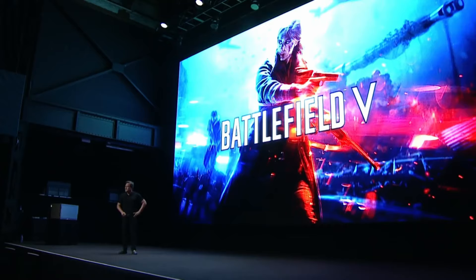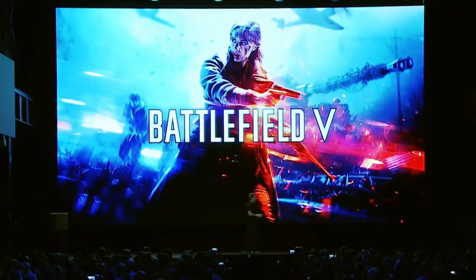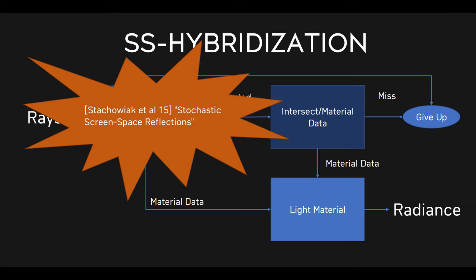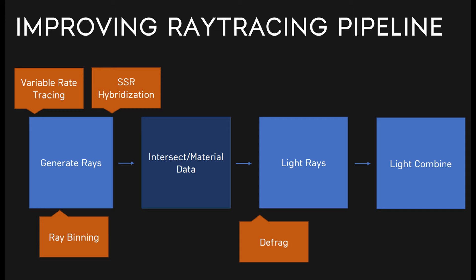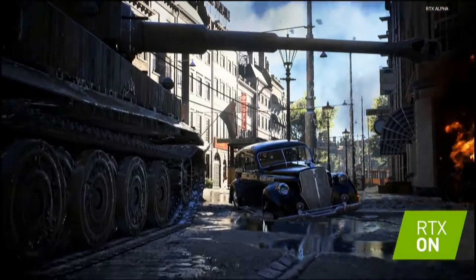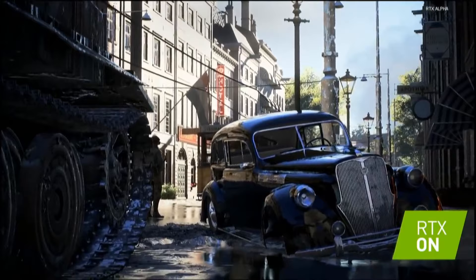Battlefield V, with its ray traced reflections, had likely the most impact and gained the most attention. It was perhaps a rushed release, but received patches afterwards improving performance. One important thing to note is Battlefield V isn't even using fully ray traced reflections — it's an extremely clever hybrid approach between ray tracing and screen space reflections, as outlined in their GDC 2019 presentation. So of all the launch titles actually released, we've got a mish-mash of features — shadows, global illumination, or hybrid reflections — all at reasonably low resolutions.